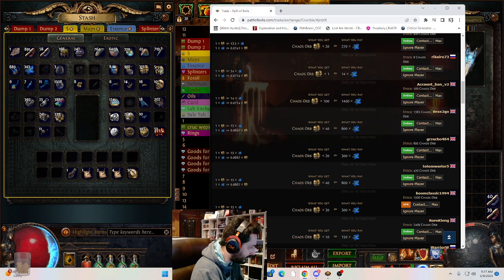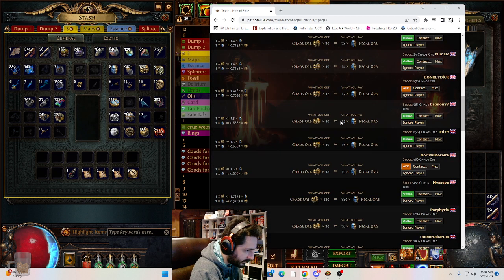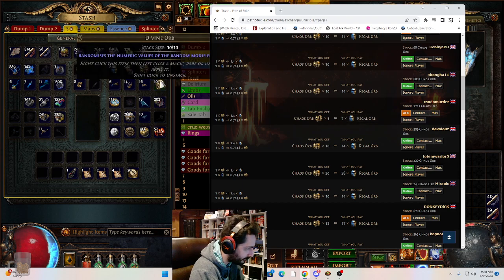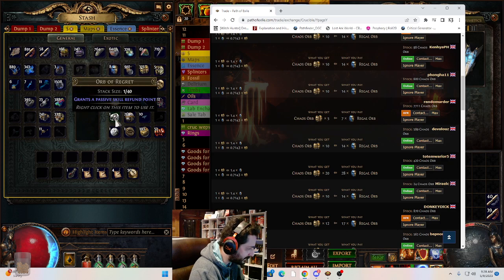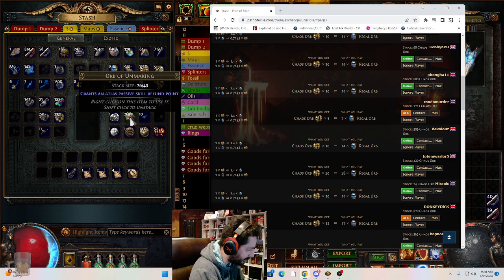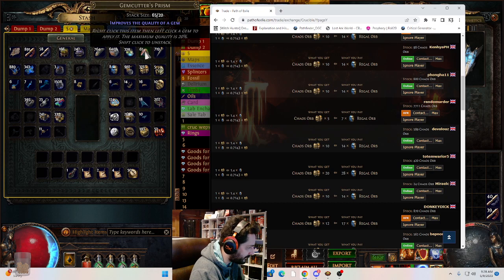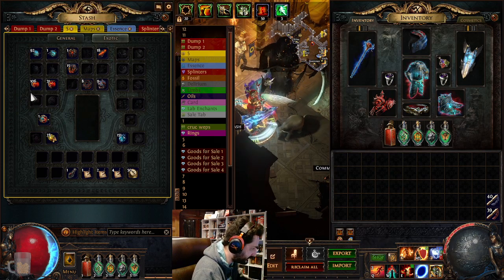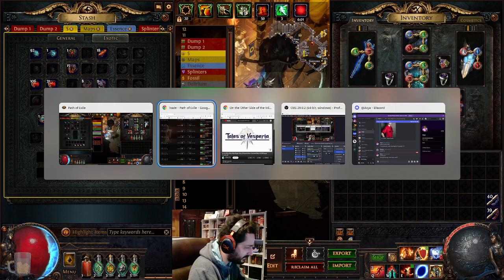Another currency you might not realize is decent money is regals - I was getting about seven regals for five chaos. With 200 regals I got about 160 chaos just like that. Vaal orbs are about two to one chaos right now, so trade those up too. For regrets, the best thing is to trade them two-to-one for unmakings at currency exchange, and unmakings you can easily get one-to-one for chaos. GCPs are something like two to one chaos, and you can do the same with chisels. With 700 of some of these currencies it all trades up at certain rates.